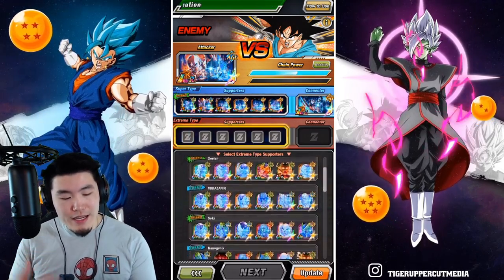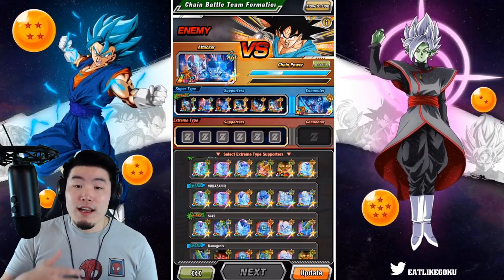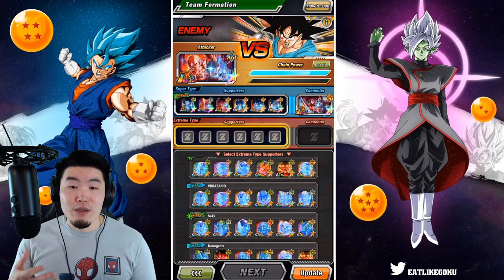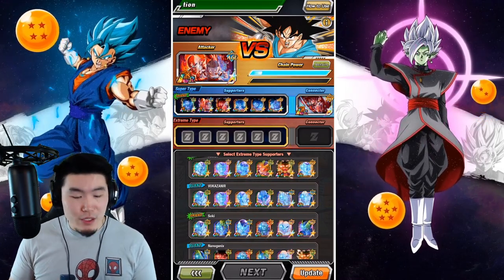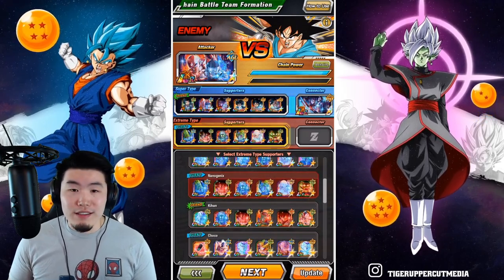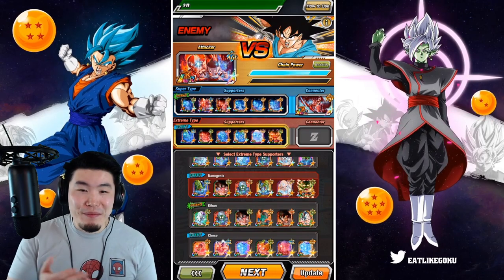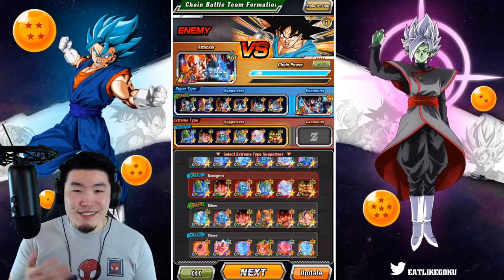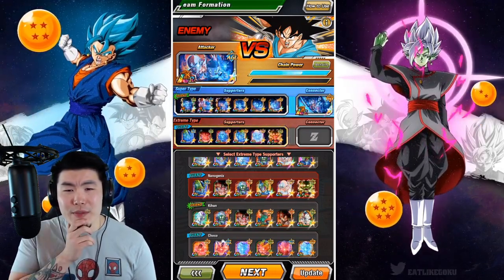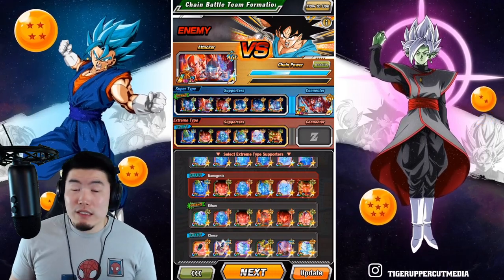For the extreme side, same deal — basically try to find as many of the effective characters as you can, which means you want to look for Demon King Piccolo and some of the other World Tournament units. This one looks pretty good — at least it's not bad. We got Demon King Piccolo, we got the Terrorless. Some of the other ones are not the super effective ones, but could work, I guess.